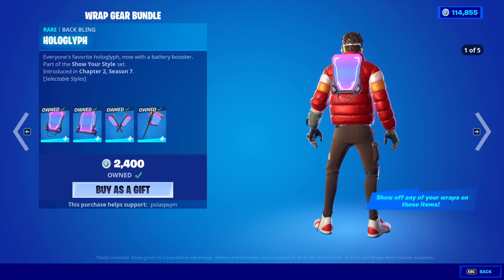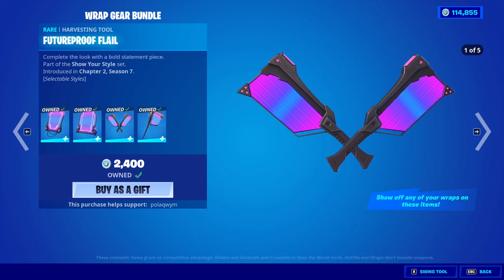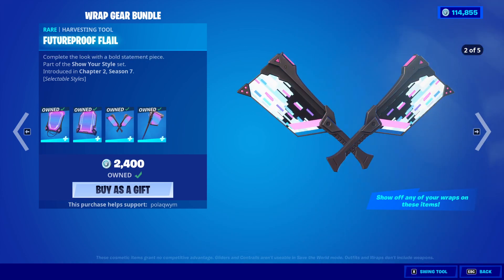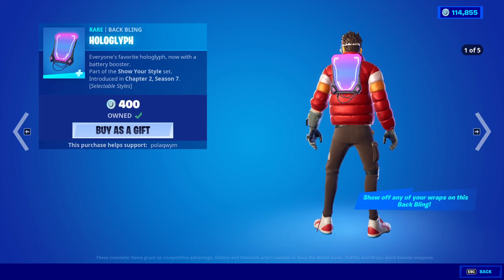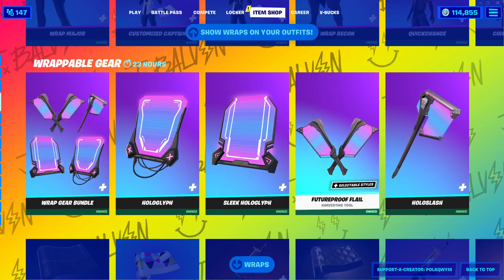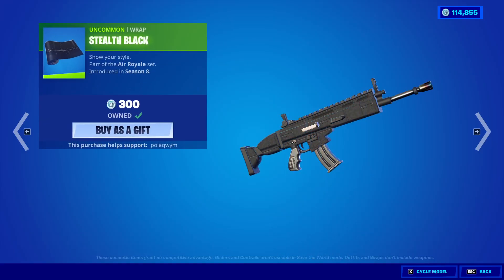And here's the bundle — you get the Holog Glyph back bling, the Sleek Holog Glyph, the Future Proof Flail, and the Hollow Slash. Then we have it all separate if you'd like. And wow, we got a whole bunch of wraps back.